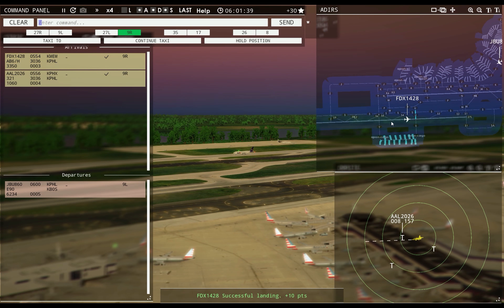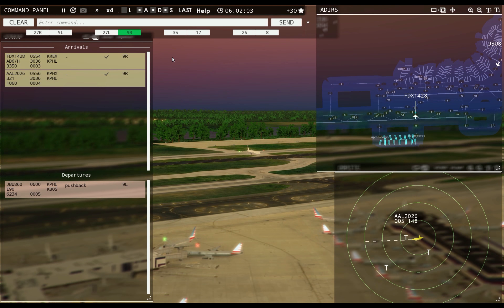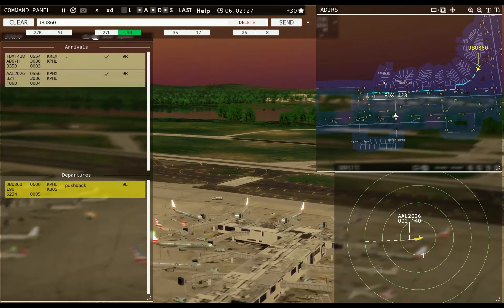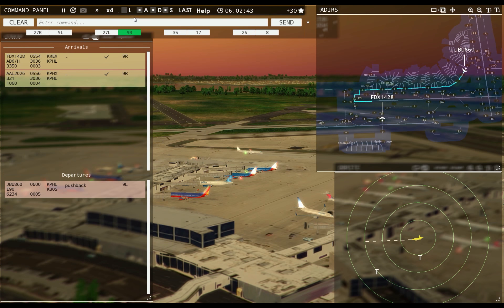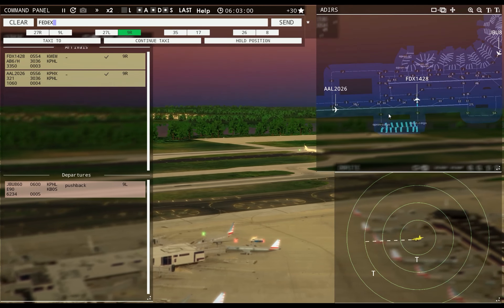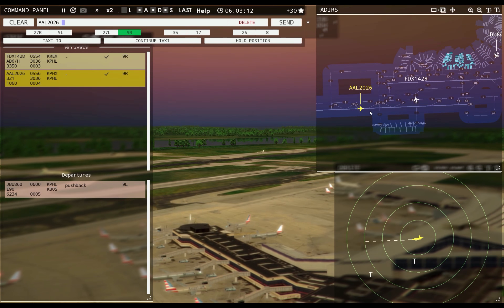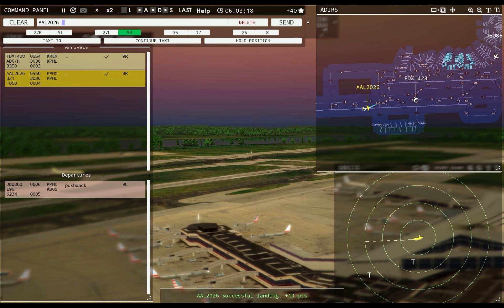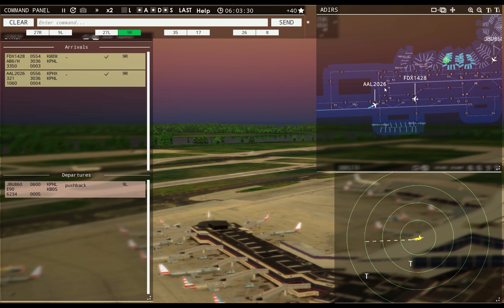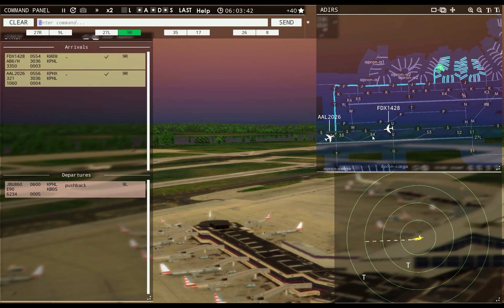FedEx 1428, vacate runway right onto Uniform — too late. Philadelphia Ground, JetBlue 860 ready to taxi. JetBlue 860, runway Niner left, taxi via Kilo. FedEx 1428, taxi to apron via Sierra Yankee. American 2026, taxi to apron via Yankee Juliet. I've got to remember cargo — I'm going to have to have them exit onto Uniform. We'll be out of the way before FedEx gets there.